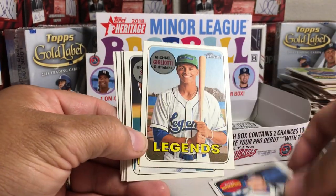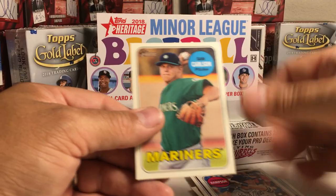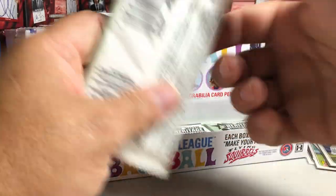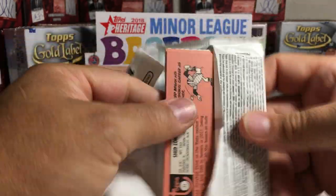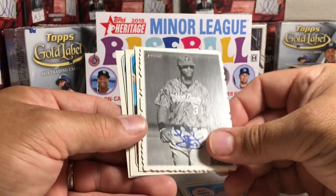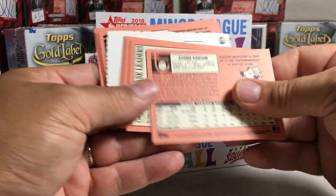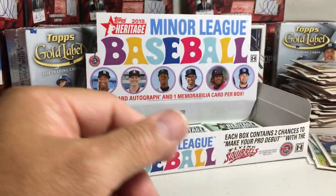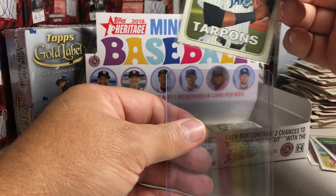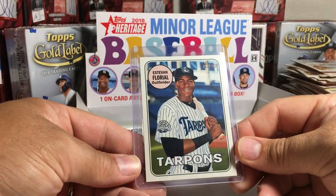Khalil Lee, Blake Rutherford, Michael Gilioti, Gregory Soto, Dylan Cousins, Frecer Perez, Garrett Hampson, Sam Carlson. Next pack — Ronnie Dawson, Stolen Base Leaders, Pavin Smith, Matt Theis, Laoti Tavares, Dekel Edge, Brandon Marsh, Nick Solak, Shed Long. Since I got top loaders I'm going to go ahead and top load that Florial — that one might be worth a little bit because he is a very sought-after prospect. That might be a kind of rare card.